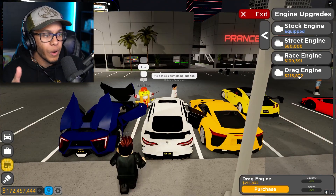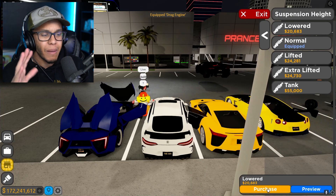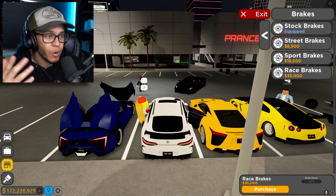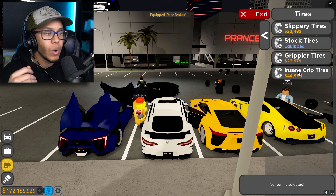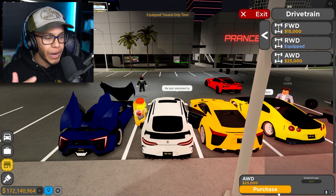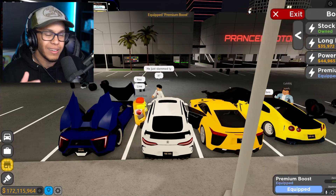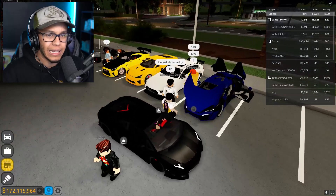We're going drag engine, of course we gotta stance it out. It's already twin turbo, so we're putting race brakes on this sucker and insane grip tires. Full GTK treatment, full upgrades. We're getting rid of the rear wheel drive because we're not trying to drift today. Look at this — clean white-on-white spec. I like that a lot.